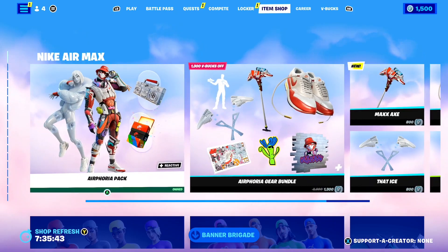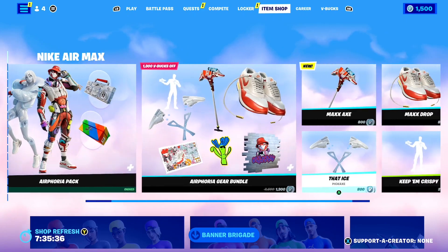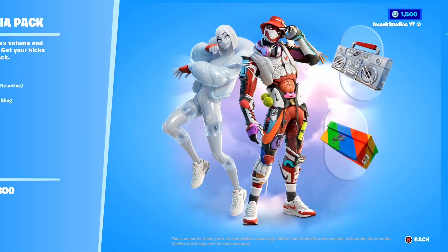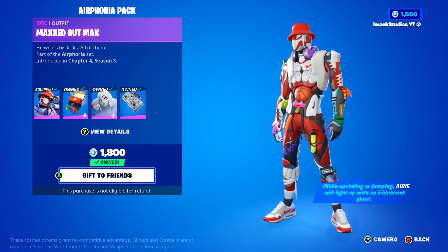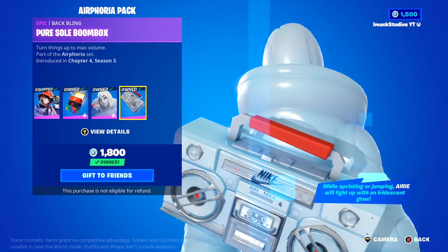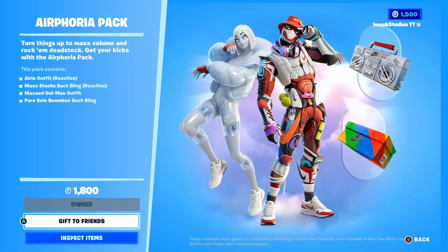We've got the brand new Nike Air Max collab available in the Fortnite item shop right now, which includes the Airphoria pack and the Airphoria gear bundle. In the Airphoria pack you get two amazing skins — the Airy skin and the Maxed Out Max skin — as well as the Max Stacks backbling and the Pure Soul Boombox backbling, which is absolutely insane. Definitely a cool pack, perfect for all the Nike fans out there.